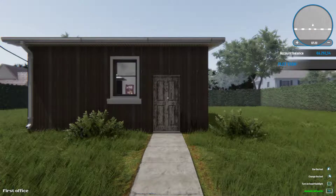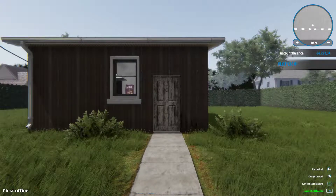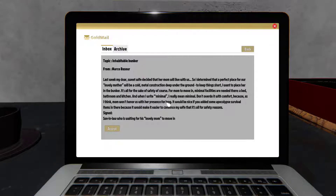What's going on guys and welcome to a new episode with Sidechain Player. This video we are playing another mission in House Flipper. We have a lot of things in here - we have 'inhabitable bunker' and this really sounds nice. Let's go and see what this is about. Maybe it's not a house, maybe it's a bunker.